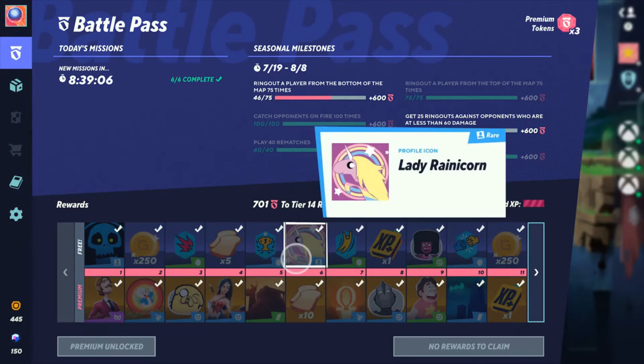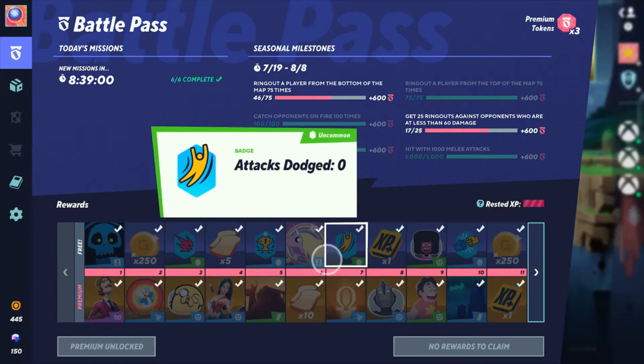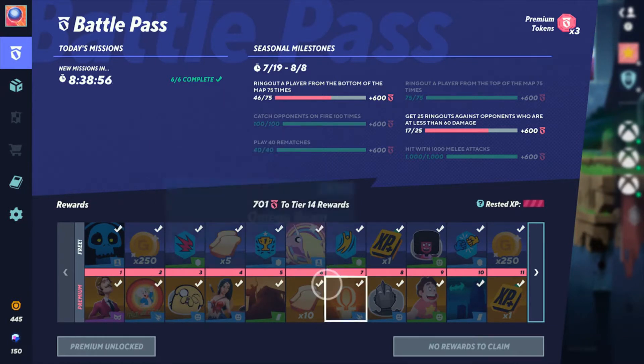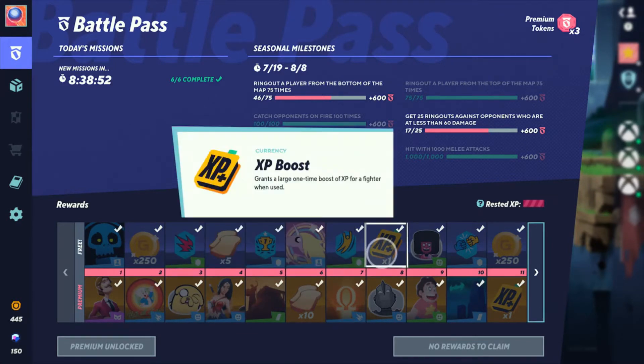Tier 6 gives the Lady Rainicorn profile icon plus 10 Toast. Tier 7 includes the Attacks Dodge badge and an Omega Beam ring out effect. Tier 8 includes an XP boost, which is very helpful for unlocking levels in the perk pass for characters.